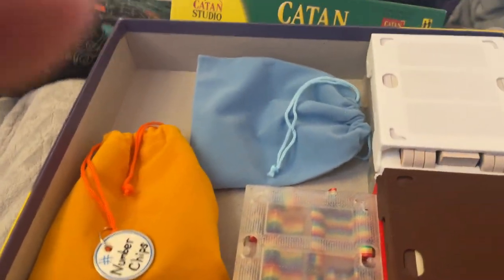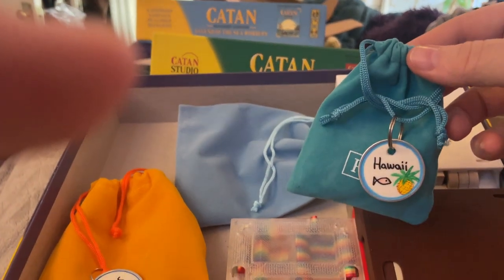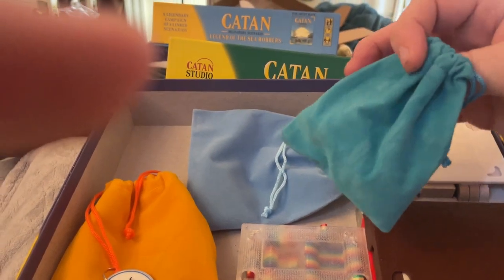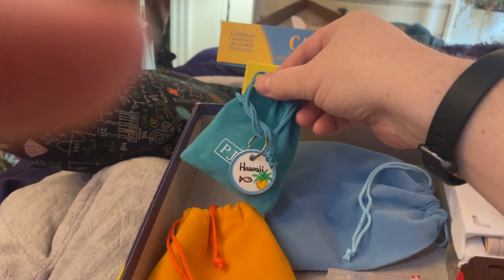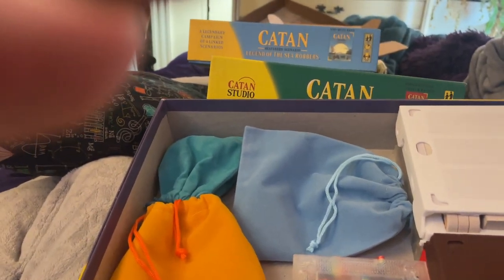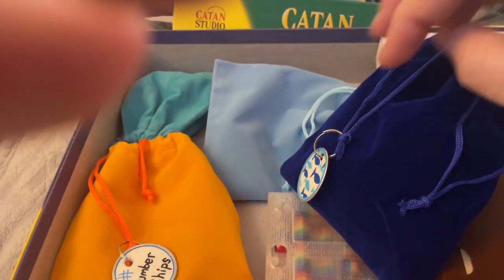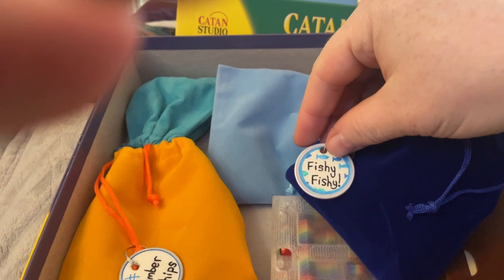Those are in need of sealing and a little more color — they'll come out soon. All my loose Hawaii pieces go right here in this little tiny pretty bag. Some of these I'm repurposing; if I got a velvet bag with an item from Amazon or whatever, I try to give everything a second life, at least, if not third or fourth, before I let it go.